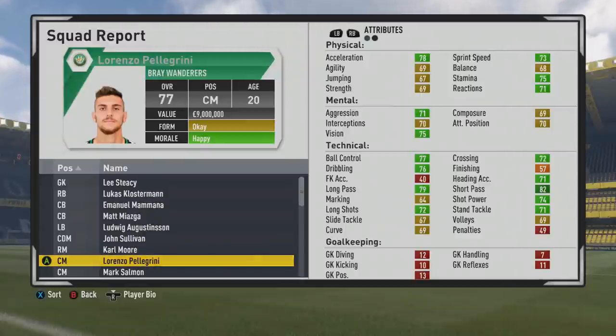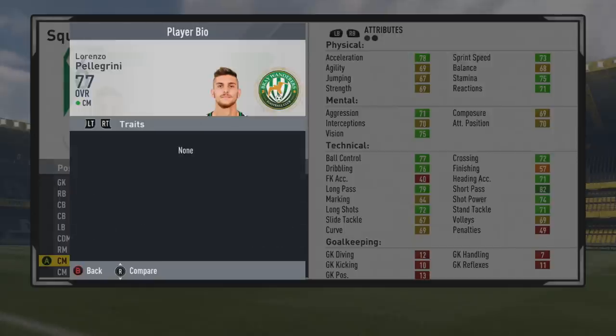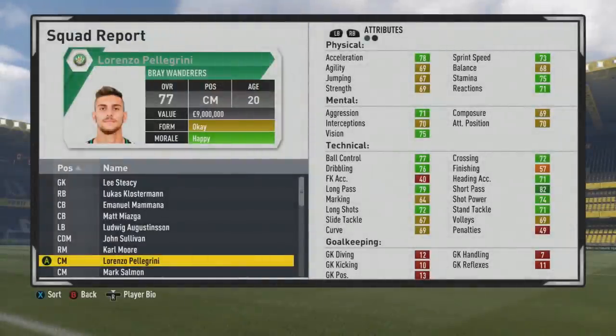Welcome to this player scout test for Pedagrini, the 20-year-old center mid who is at a 77 overall. He just got a nice upgrade in the most recent update. His technical stats are very solid — dribbling, passing, and crossing are all very good. He's six foot one, right foot, with good work rates for a center mid. The technical stats are very solid with good vision and aggression, and interceptions aren't too bad. Pace is solid technically.